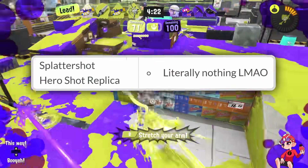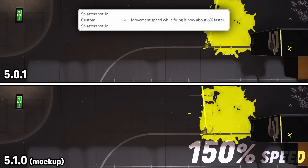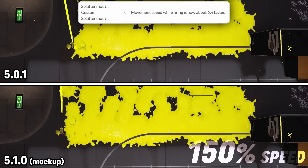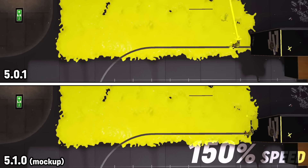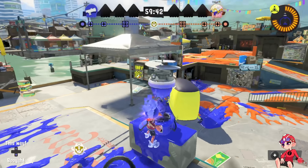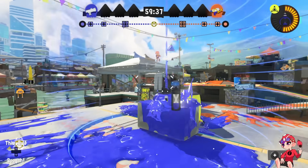First up on main weapons, the Splattershot Junior is going to strafe six percent faster. Does a shooter need another mobility buff? Not really, but whatever. Junior is not the most broken weapon right now — it's just kind of an unnecessary buff. Though I guess it is a weapon that can deal with zooka a little bit better because of bubbles.